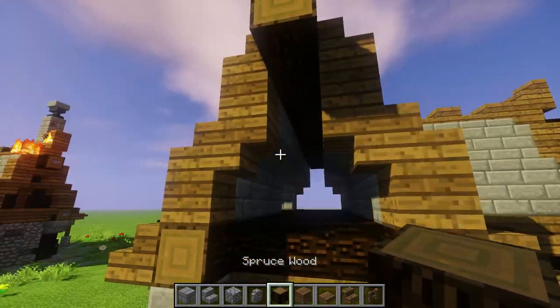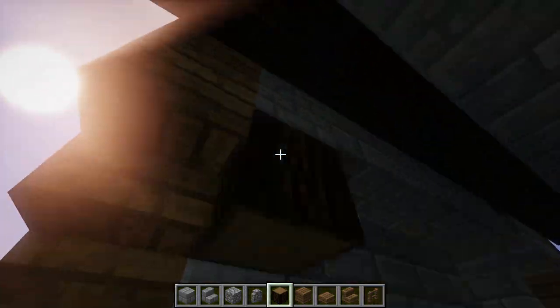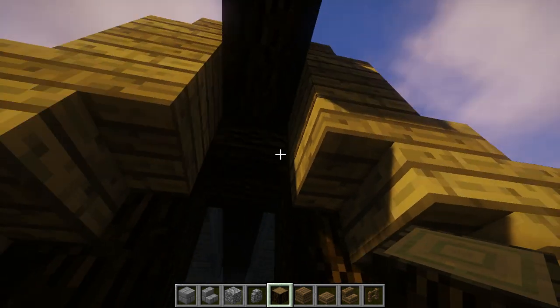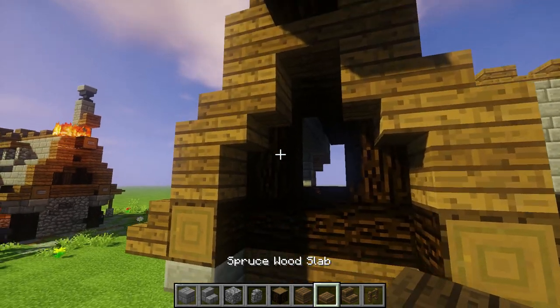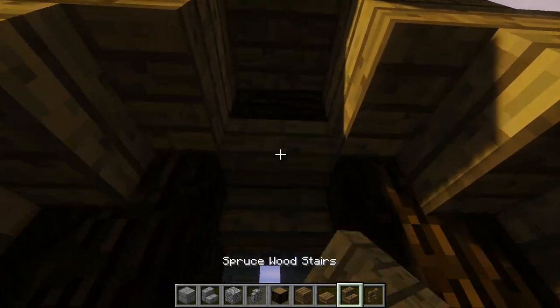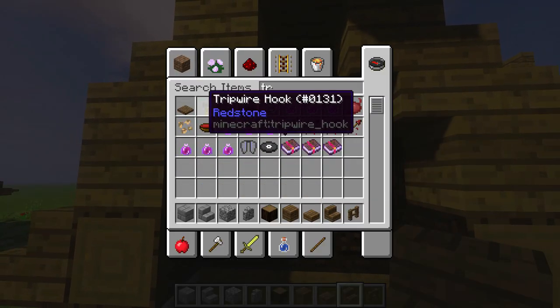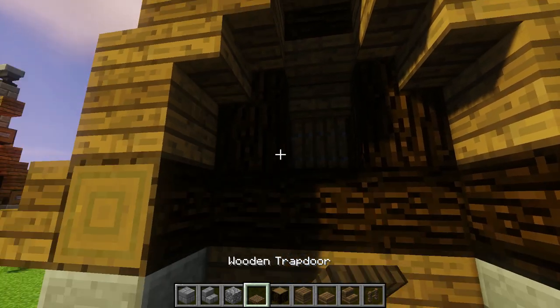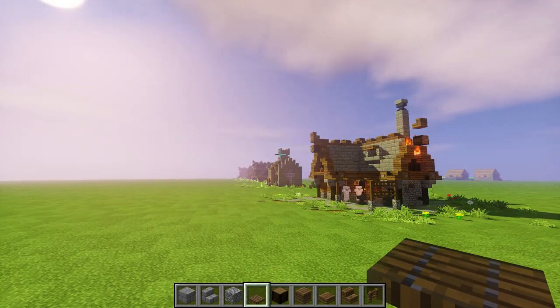Now we're gonna start modifying stuff. On the inside parts like this section, all I wanna do is put log, log right on the edges. Sideways log right here. Half a slab right there. I'm gonna go with an upside down stair here. Now we're gonna bring out what we didn't have before - we're gonna bring out this trap door. Let me get rid of this cobble wall - this is gonna be our windows.